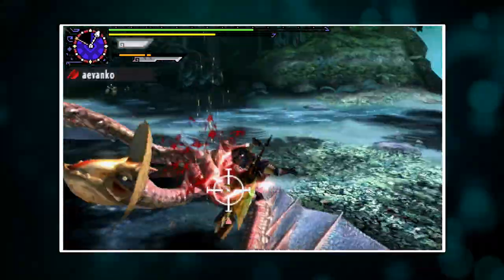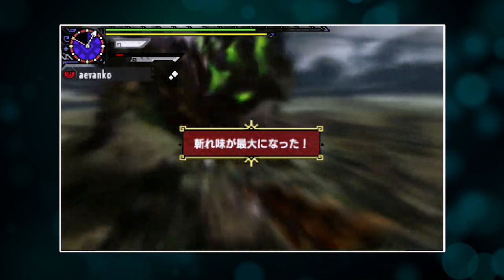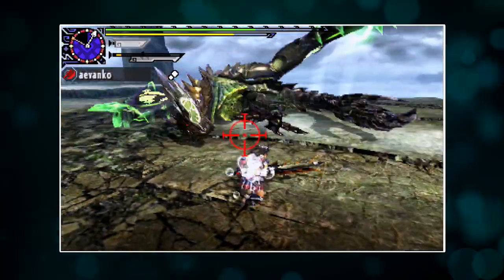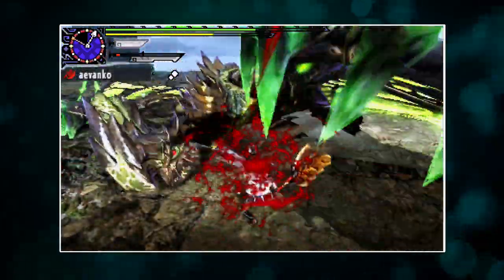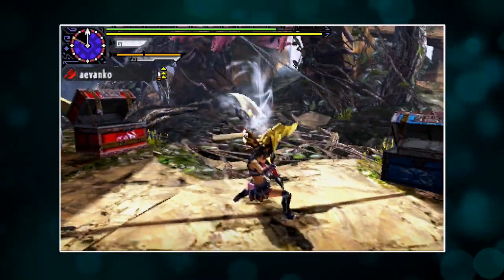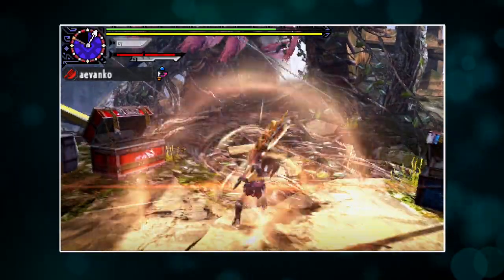It's got power, it's got agility, it's got big attacks, small attacks, two modes of play — it's got four wonderful styles of Monster Hunter X. There is pretty much nothing bad I can say about the Switch Axe. It was my choice for going through the village in Monster Hunter X and a fine choice for anybody else looking to be aggressive, because for this weapon, the best defense is a great offense. Welcome to my tutorial on the Switch Axe. Let's jump right in.